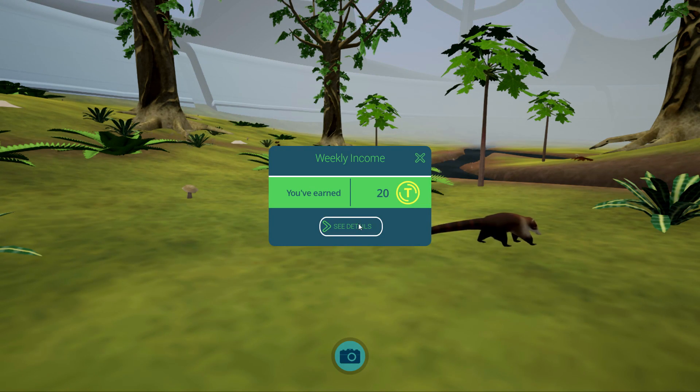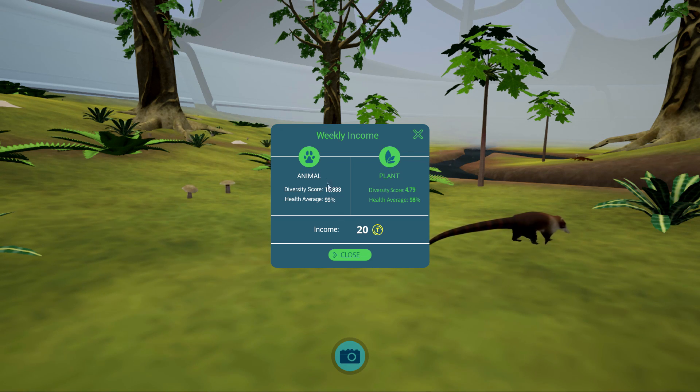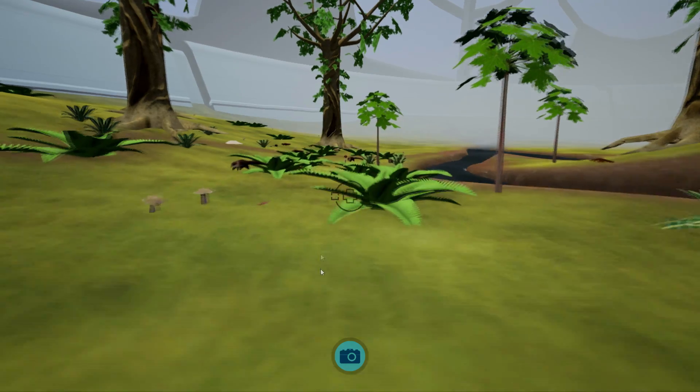And that's how you take a picture. We got some weekly income here for our animal and plant diversity, which is doing quite good: 15, 8, 3, 3, and 4, 7, 9.